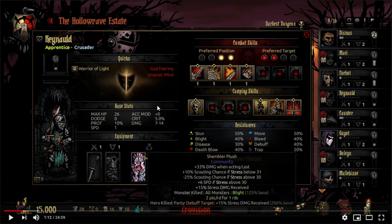Shambler plush — plus damage when acting last. Oh god, that's so much scouting chance, low stress. And then you get scouting penalty above stress, plus speed if you're under stress. So that's interesting — if you can keep your stress down and go last you get all the benefits, making Crusader pretty good. Leopard actually pretty good with this too. Otherwise if you get stressed out you lose not only the bonuses but also take penalties. It has the Miller's Pipe built into it — that's so strong, 125 base. Hero killed party debuff, more stress received too.